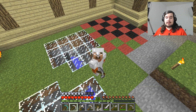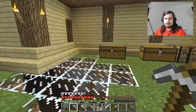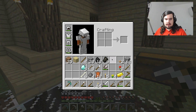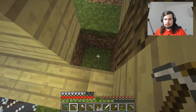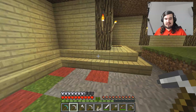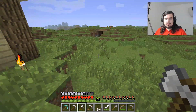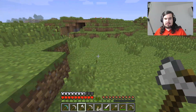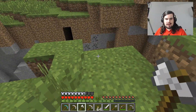Hello everybody, welcome back to Kevin Fails at Minecraft. We are trying to gear up so that we can go mining, but in order to do that we need to go get some additional wood. Remember we made a little secret passageway here — not very secret, at least not yet, because we will need some additional resources before we can make stuff secret. You need redstone to do any cool circuit stuff.